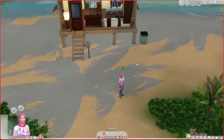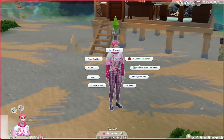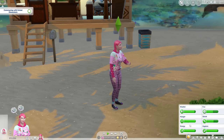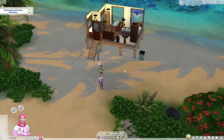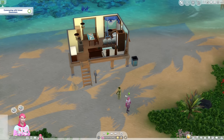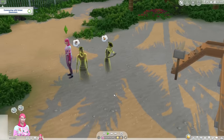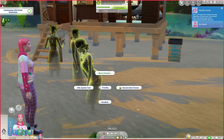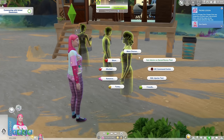So we have our sim here who has the child of the islands trait, and we can do summon island elementals. This should start the event where the Sulani elementals come. Just pick any of them — it doesn't really matter which one. You just have to make friends with one of them, and then you can even add them on Social Bunny.